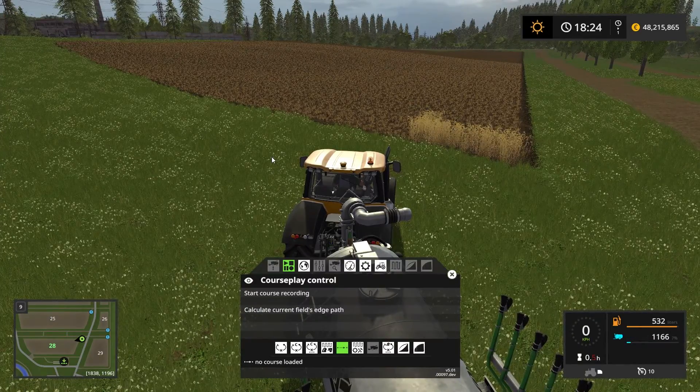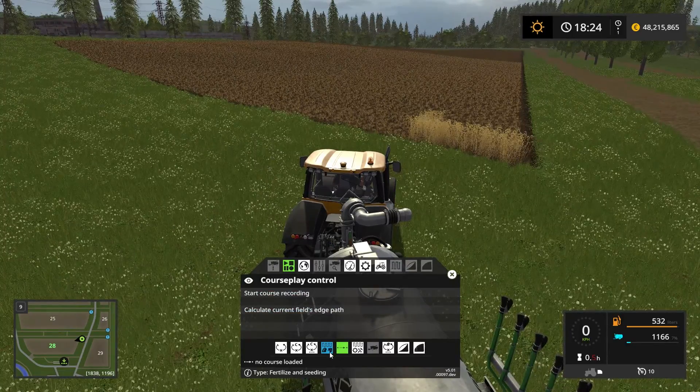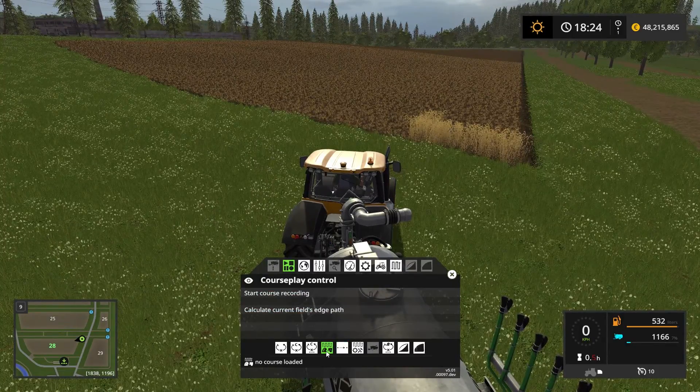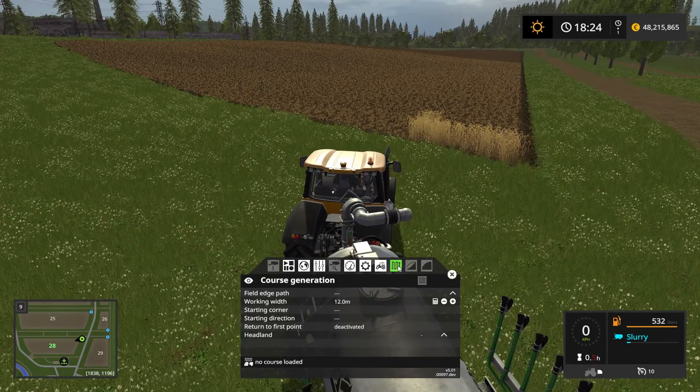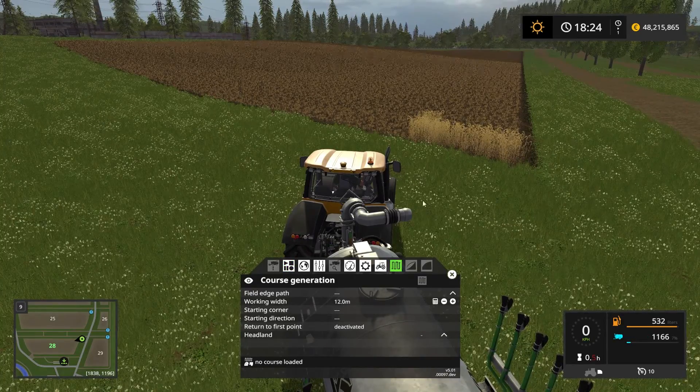For fertilizing we want to be in the fertilize and seeding mode, which is this one here, and that opens up the course generation button up here. If we click that we're ready to set up our fertilizing course.